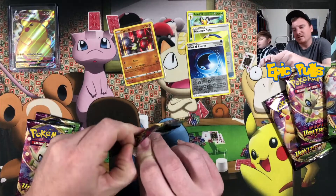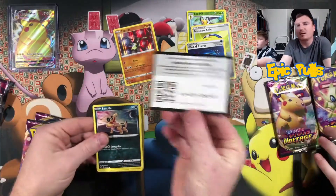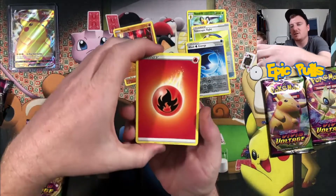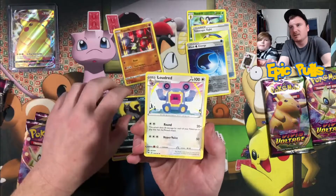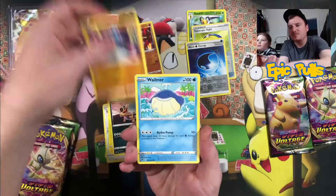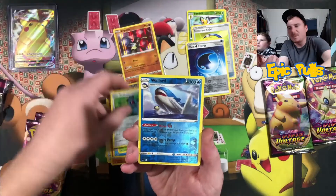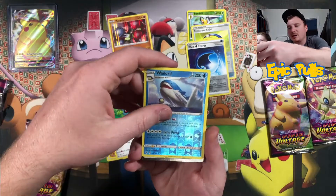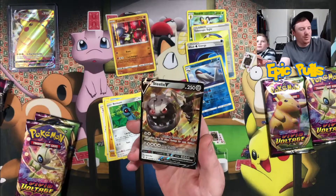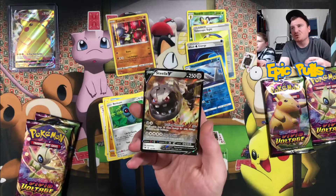Let's get into Mr. Zarud here and see if he will not be rude to us today. Starting off with a Fire Energy, Mightyena, Laudret, Pincurchin, Sandile, Riolu, Whalemur, Weedle, Beldam, a Reverse Whalord — and we have a pull. A Steelix V! The second Steelix V that we pulled in the last couple videos, but I will gladly take an Ultra Rare hit.